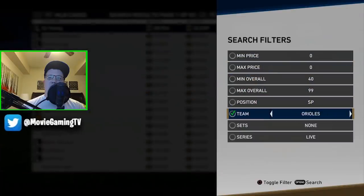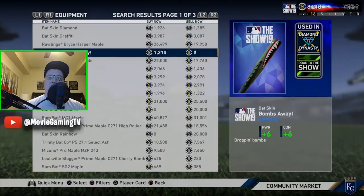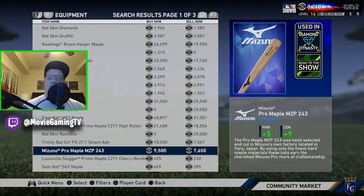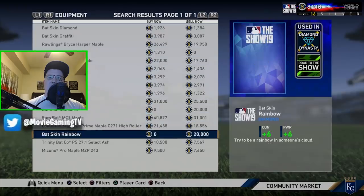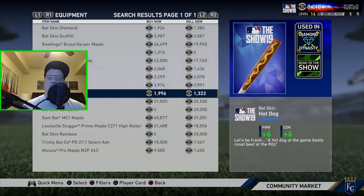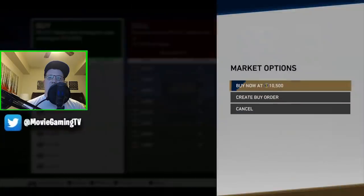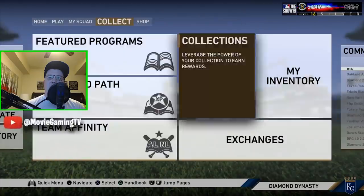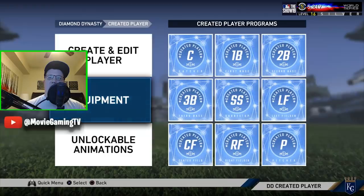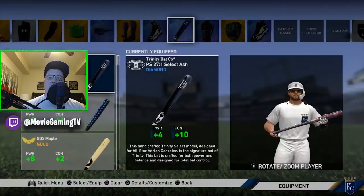What I'm doing with my CAP is — because I made him a power build, I'm finding I'd like him to be a little more balanced. Since I can't remake him, I'm getting there through equipment. I'm buying equipment that will make him more balanced and give him more contact. This particular bat is actually pretty cheap by comparison — around 750 stubs — so I'll just buy it out for 10 and put it on there. You can see it's plus 4 to power and plus 10 to contact, and his plate vision is going to be a lot higher now.